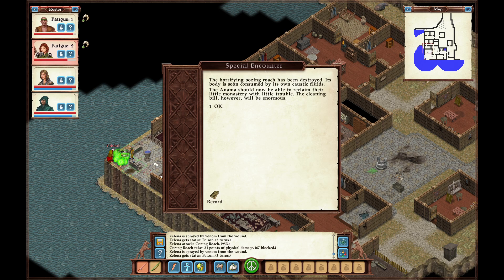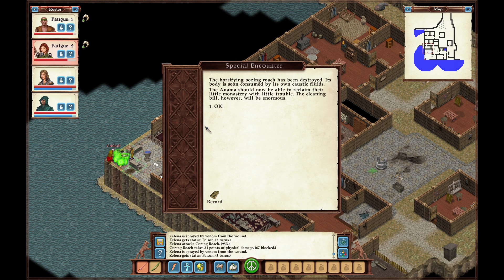The horrifying oozing roach has been destroyed. His body is soon consumed by its own caustic fluids. The Anama should now be able to reclaim their little monastery with little trouble. The cleaning bill, however, will be enormous.